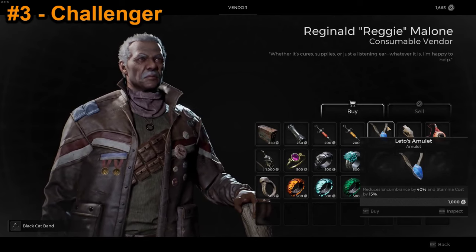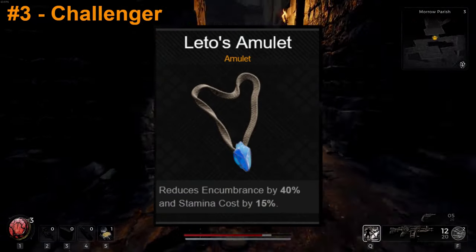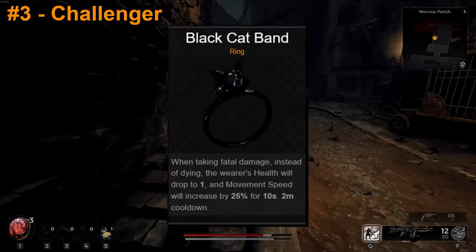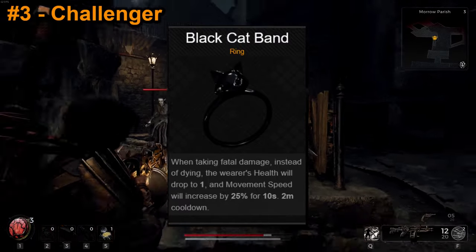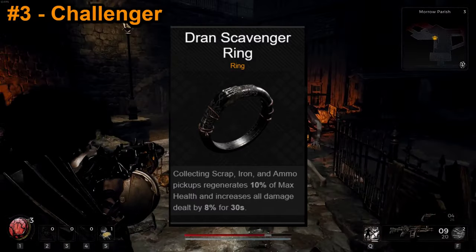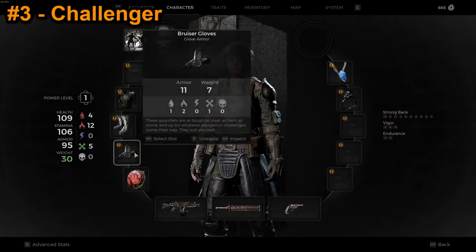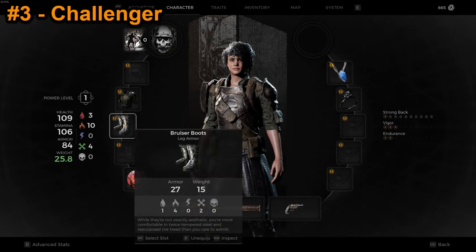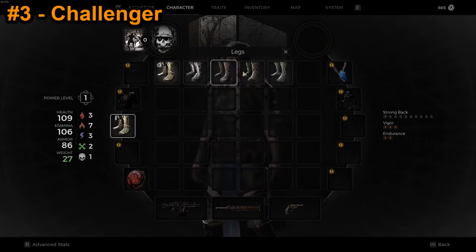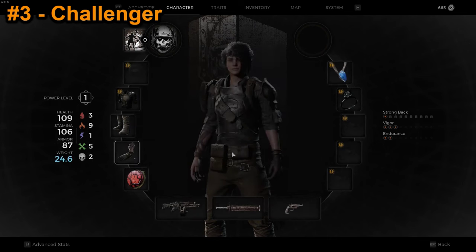Using our starting cash, we're going to pick up Leto's Amulet and Black Cat Band. Leto's Amulet is pretty expensive, but it will allow us to do more with our starting armor. The Black Cat Band is probably unnecessary here since we have Die Hard, so I would actually recommend first getting Dran's Scavenger Ring for the extra health regeneration. To get our armor to blue equip weight, we'll take off our helmet, swap our pants to the survivor leggings, and swap our gloves to the elder gloves. Thanks to Leto's Amulet, we can maintain a pretty high armor value and our character looks great.